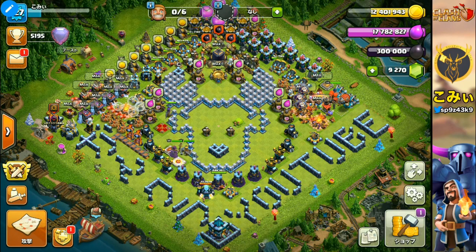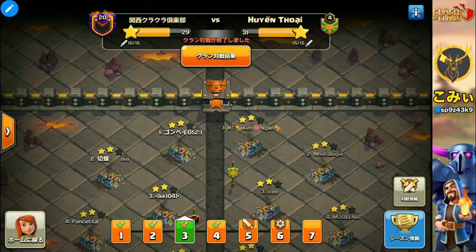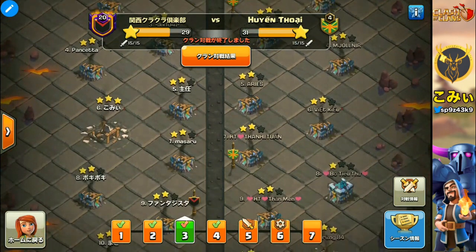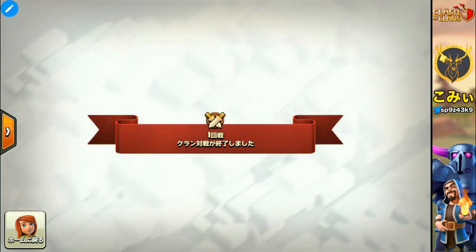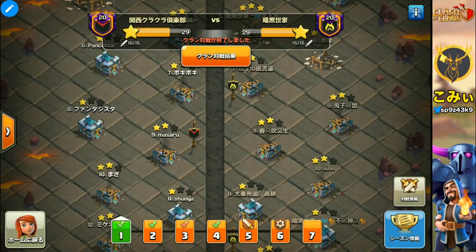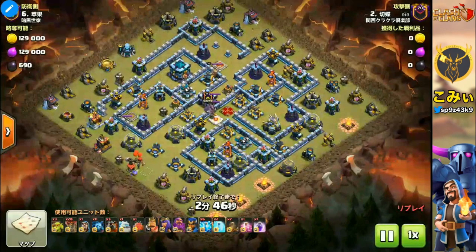Welcome back to my channel. I'm Komi. I'm introducing Japanese top players' attacks on my channel. Today's topic is LavaHound and Balloons. In June's update, the Balloons became very strong, so air attacks became very strong. Today I will introduce 3 attacks from the current Clan War League, and you can see very beautiful 3-star attacks and learn how to manage this strategy.